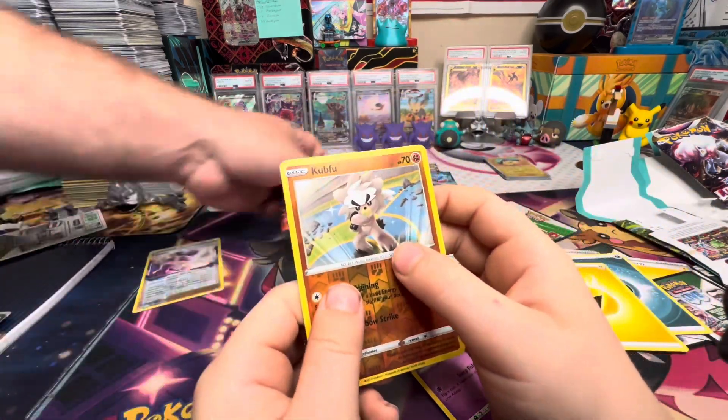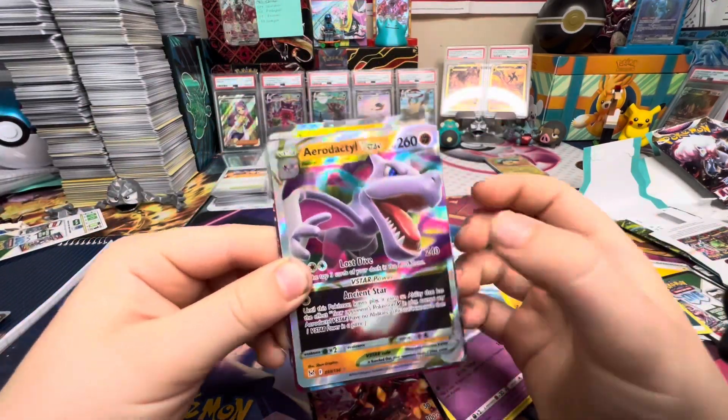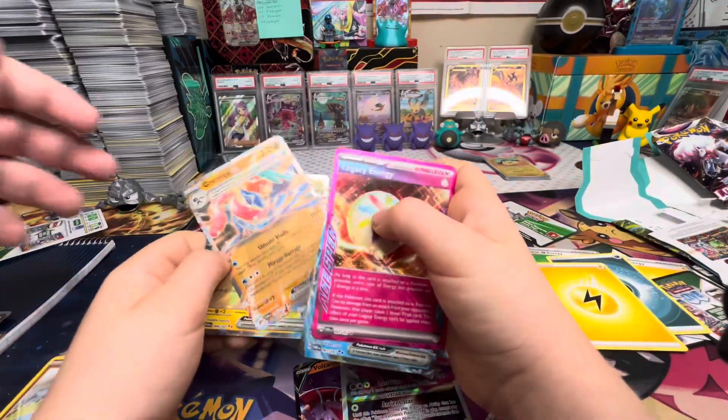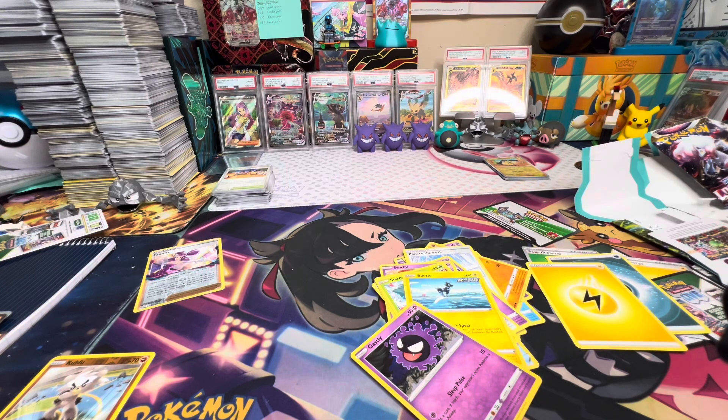That's the only card from that one. So everybody, what did we get today? Volcano, Aerodactyl, Palafin, Legacy Energy, the Ninja, and Luxray. Hey guys, don't forget to like and subscribe. Check out our channel — we've got lots of cool videos up. Stay tuned for the next video: we're gonna break down the price analysis on the ETB of Evolving Skies. Those are going for like 130 dollars right now — so we've got a special video planned for this weekend. We'll see you guys in that video — have fun, bye!